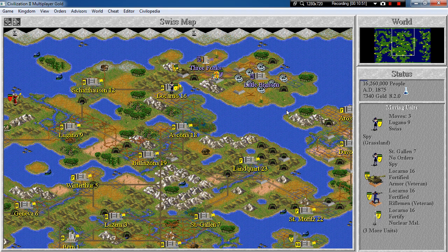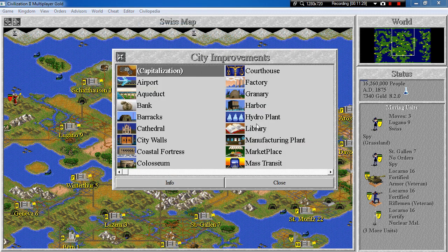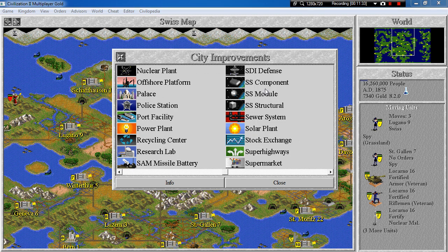It's been 11 minutes, so I should move on and tell you more about the space victory. The space victory — which is disabled in this LP by a setting called Bloodlust at the beginning of the game — works by building a spaceship and sending it to Alpha Centauri. The first civilization to arrive there wins the space race and the game. To build the spaceship, you have to use three components: the SS Structural, SS Component, and SS Module — where SS stands for Spaceship.